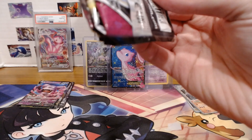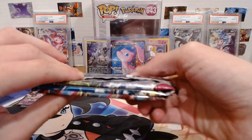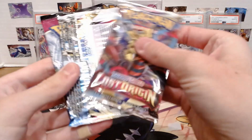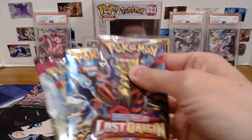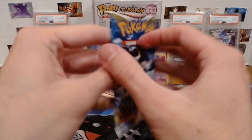What is this? I'm going to try to guess. So this top one is Fusion Strike, this one is Lost Origin, and that one is Astral Radiance. Let's do Astral first, then Fusion, then Lost Origin. These packs always feel so thick.